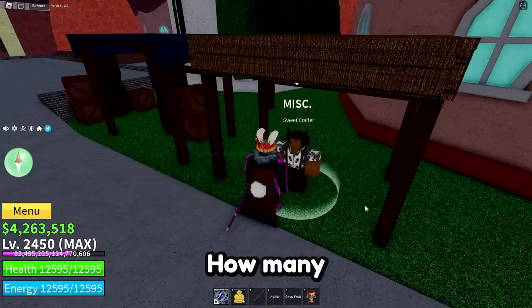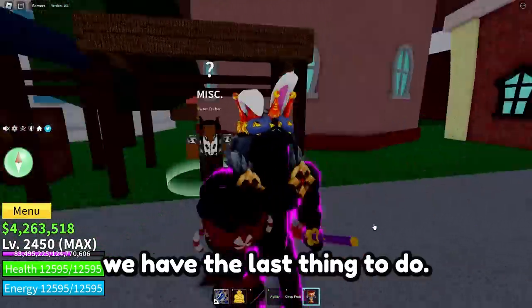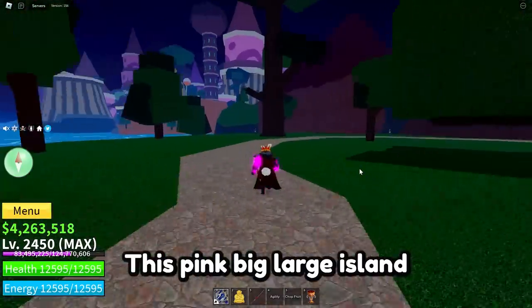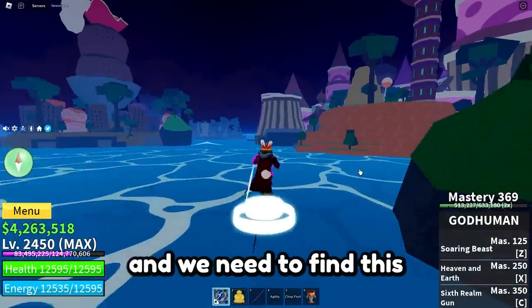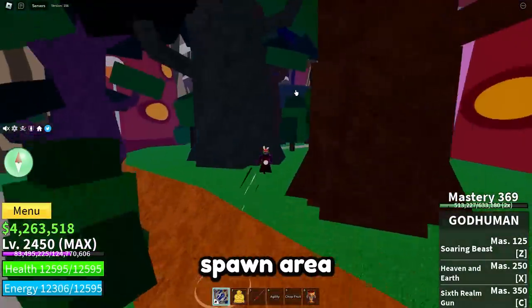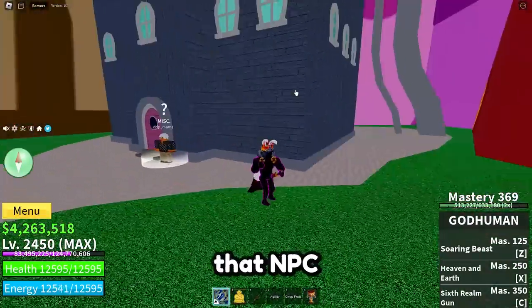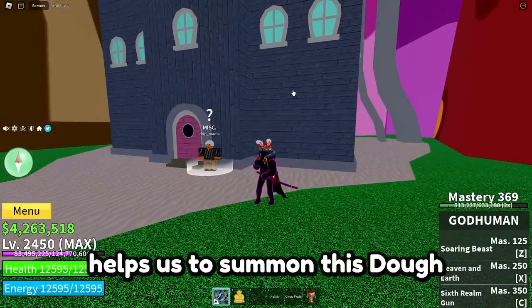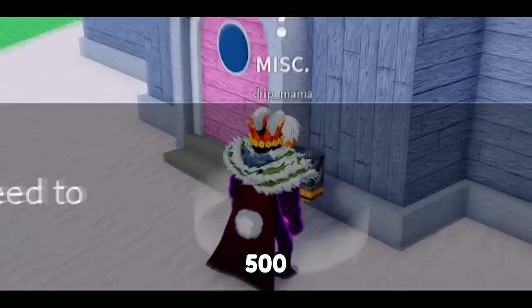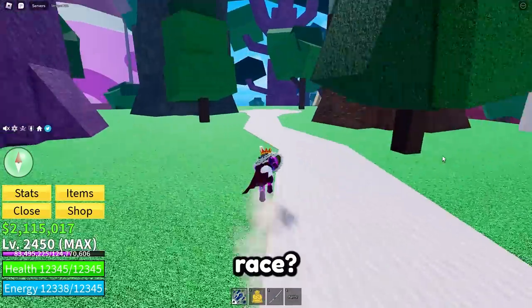We have one last thing to do: head to this big island right here. We need to find a special NPC that stands close to the spawn area. Here you'll find Reap Mama — that NPC helps us to summon the Dog King. But we have a problem: we need to defeat 500 enemies in that location.